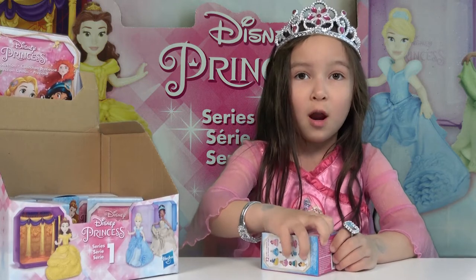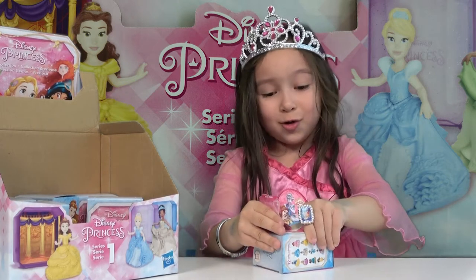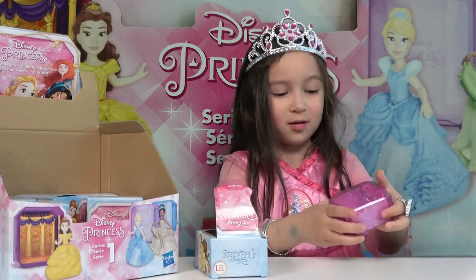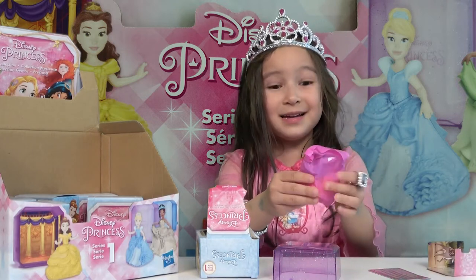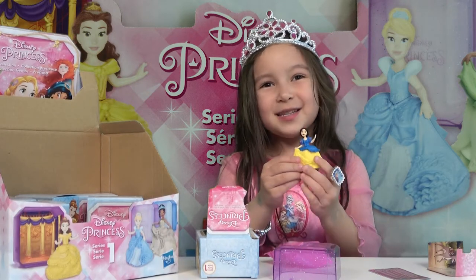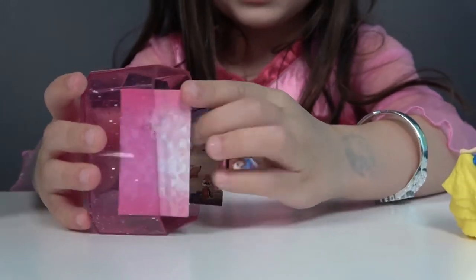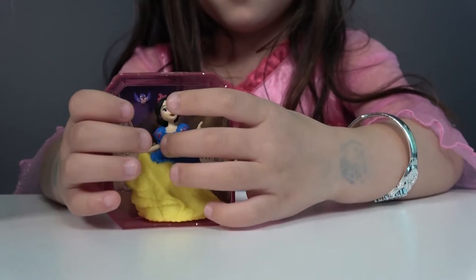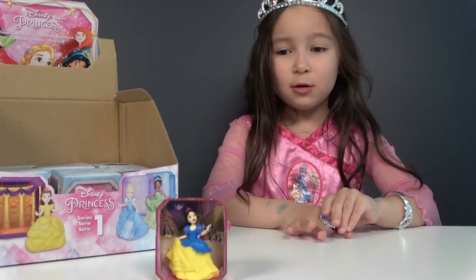Now say there's Aurora — that's so hard to open. Oh look, there's another box. It was on Sparkles. Here's the big blind bag. It's not Aurora, it's Snow White! And here's the background — you can fold it and put it inside the box, and you can put Snow White in there. Okay, here's our first princess.